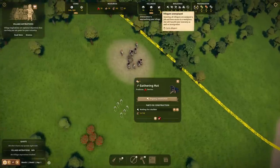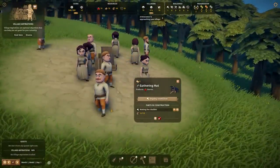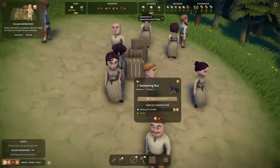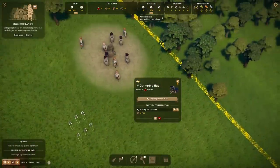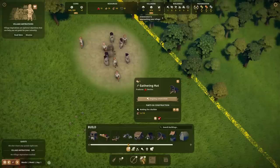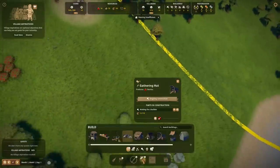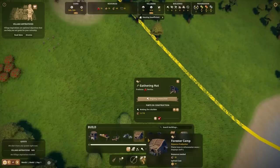We'll put the gathering hut right there. Pretty much what we're doing is we have 10 unemployed villagers. We don't have a builder's hut, so let's go ahead and do that really fast. They're very cute — no one would dispute the cuteness of the game. But we need to build a builder's workshop, because otherwise we won't have builders at all, and that would be quite bad.